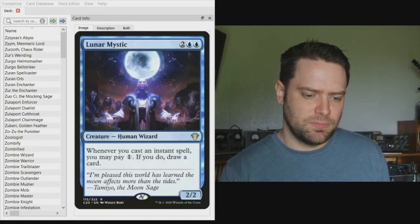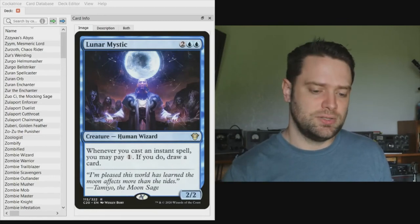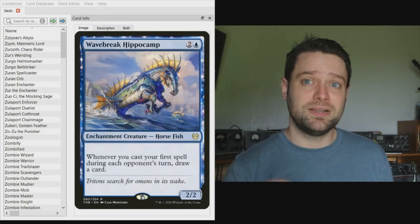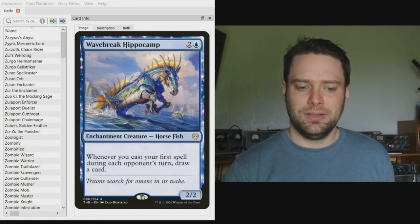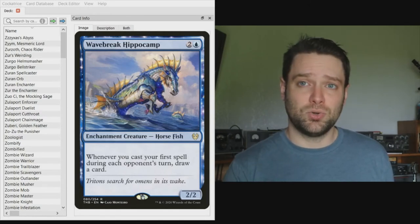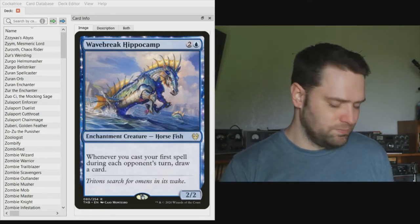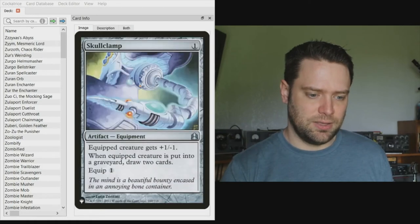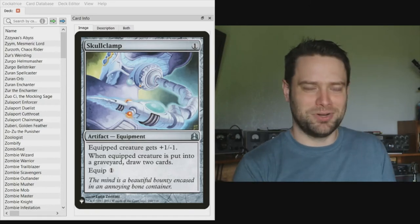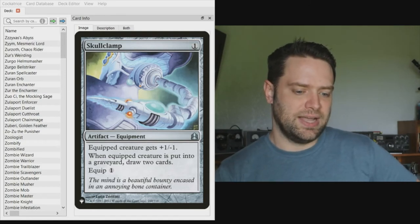Lunar Mystic lets us pay one mana every time we cast an instant or sorcery to draw a card. Wavebreak Hippocamp draws us a replacement card whenever we cast spells on opponents' turns — so a cantrip like Brainstorm on an opponent's turn means you draw off Hippocamp first, then Brainstorm and put two back, which is super impactful. We've also got Skullclamp to sacrifice tokens and draw a bunch of cards.